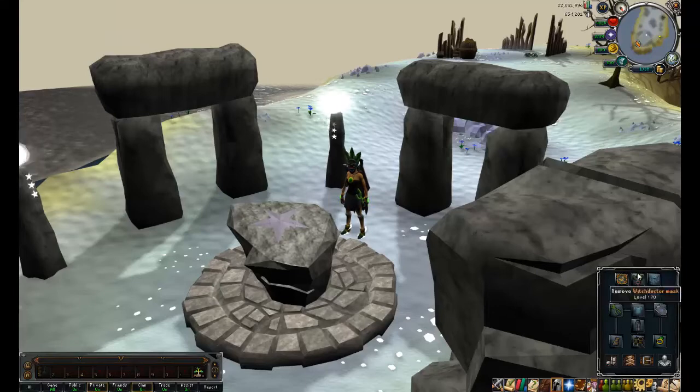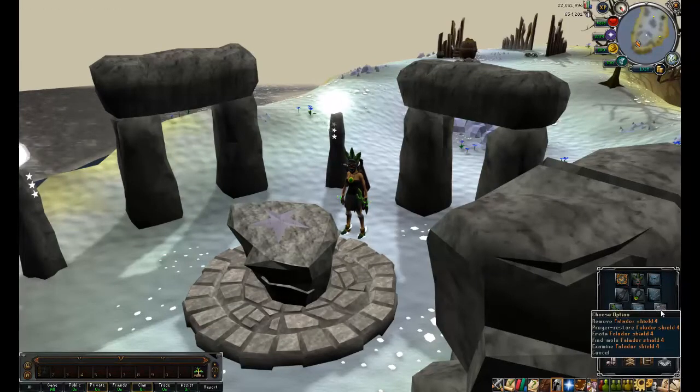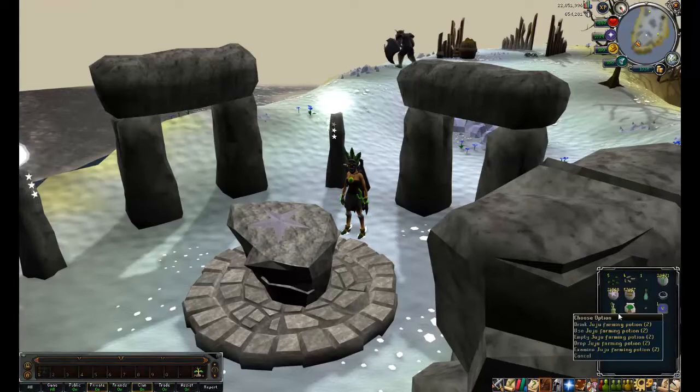I'm bringing my witch doctor mask because I'm also going to be visiting Herblore Habitat, as I have a palm tree there. I have a dueling ring for my cactus patch, cicatchers of course, and then the Falador shield also gives you a bonus at that patch.